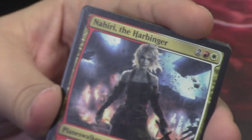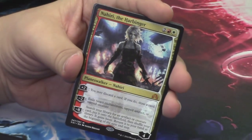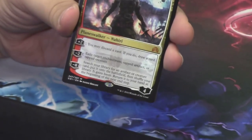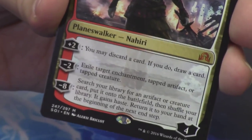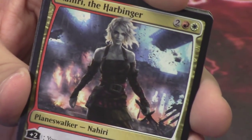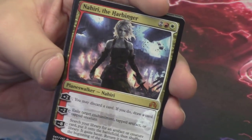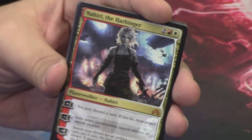And we have a Mythic: Nahiri the Harbinger. This card is sick — super happy to see it. It's not a flip card. We got Nahiri the Harbinger as our Mythic in this pack — such a great card, one of the four Planeswalkers in this set. Nahiri — definitely our first Planeswalker.